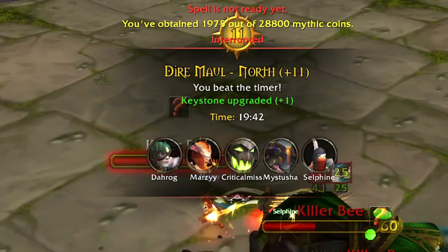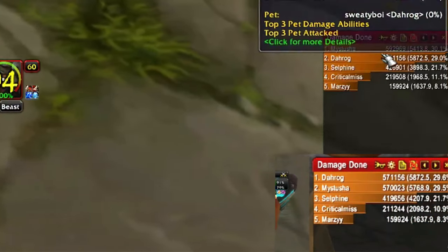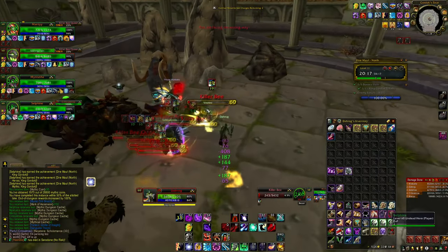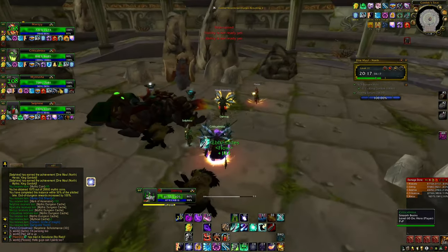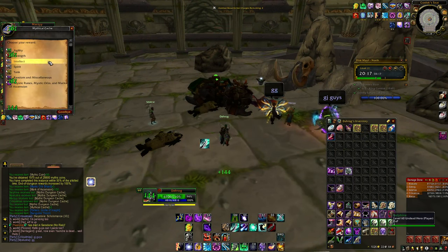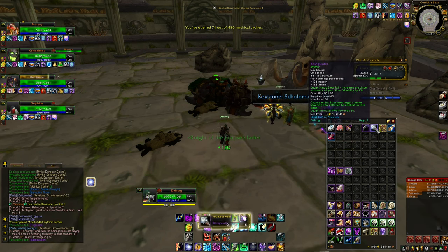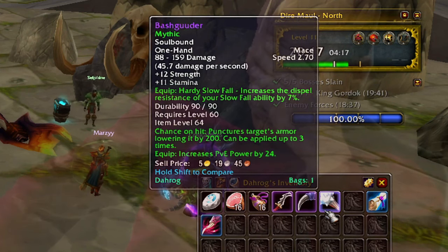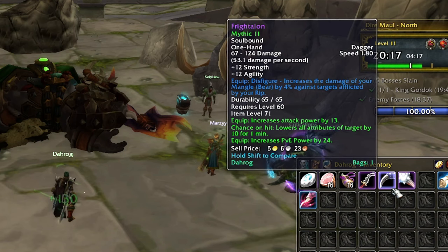That's a plus 11, two-chested run. Almost first place DPS at the end of the boss, about 5.8k - I'll take that for single target. Just wanted to throw a mythic plus in there and see how the single target DPS is. I was pleasantly surprised. Loot? We got a strength dagger. Three strength chests and I get three weapons, two of them daggers. I don't even know why I expected otherwise.